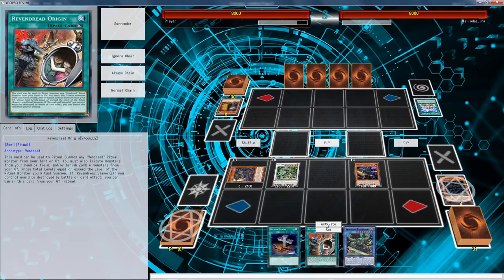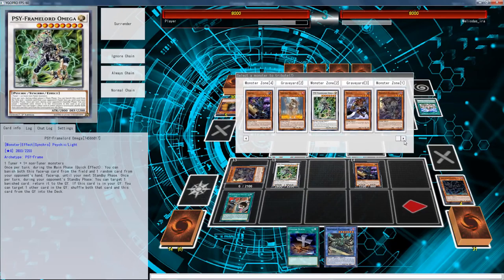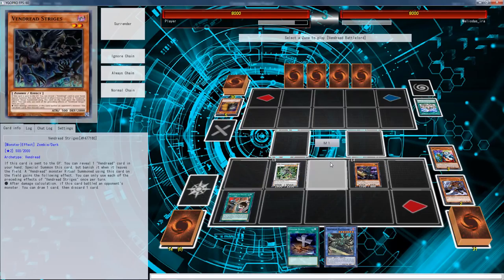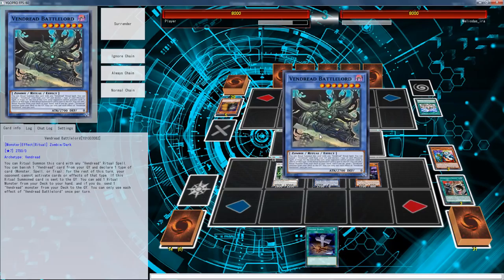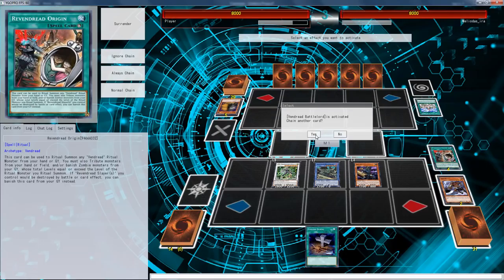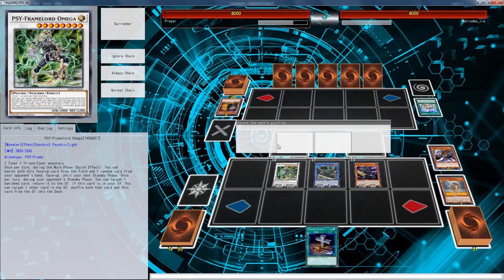We're going to use this, then we're going to special that, get rid of Hound Horde and the Unizombie — oh god, that hurts so much. Let's activate Battle Lord. There we go — call monsters. Yeah, we don't even need anything else.